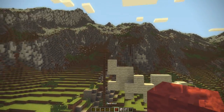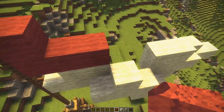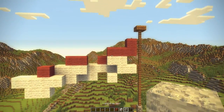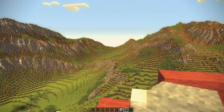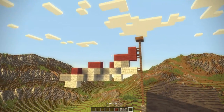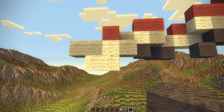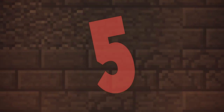Now add the colors. Replace specific blocks with red wool at the top and along the upper portion, light gray wool through the middle section, and gray wool at the bottom two rows. Just like that, you've created a beautiful flag. That brings us to flag number five.